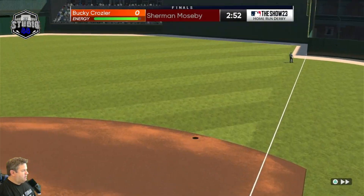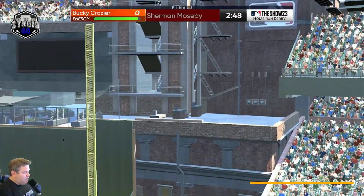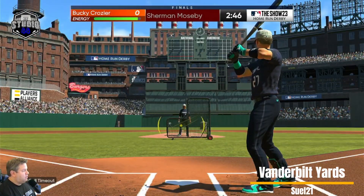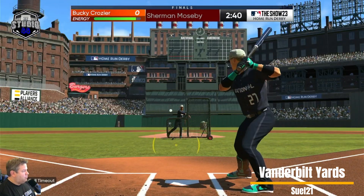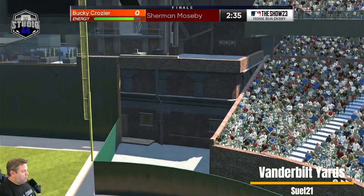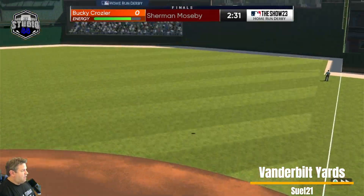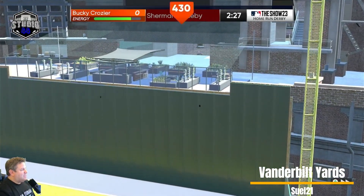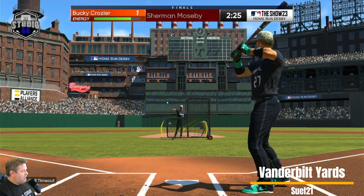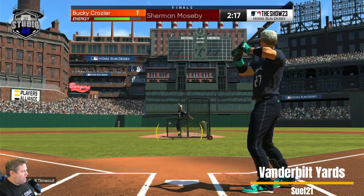This is one of my favorite stadiums I've seen so far this year - it's Vanderbilt Yards, built by Sewell. It's phenomenal. He has great use of anomalies and a great old-school feel. We got Bucky Crozier and Sherman Mosby facing off, having trouble hitting a home run until Bucky gets a hold of one and puts it over. The ball interacted with that net - pretty cool, watching it bounce off the net up there.